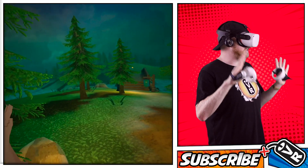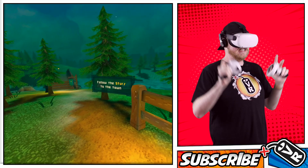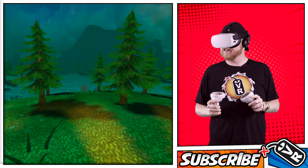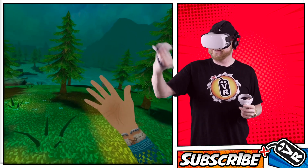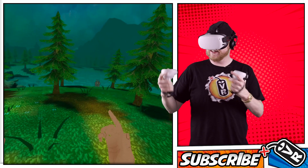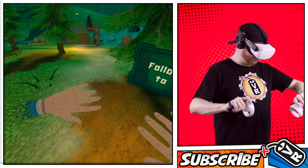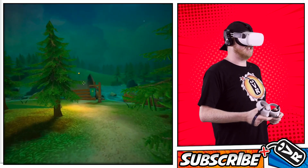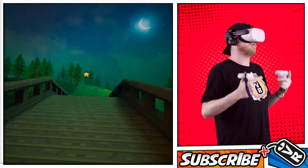Looks really good. The one thing they did really well is the comfort settings — there's a very nice shadow. It's a bunny! The only thing I don't know if I love yet is just the completely flat sprites with everything 3D. The things that are actually animated and lively are flat — I don't know if I love that. But I'm impressed, man. These guys did a great job. Follow the star to the town. These comfort settings are really, really nice.